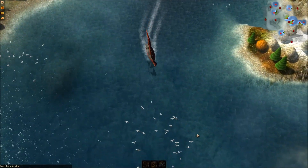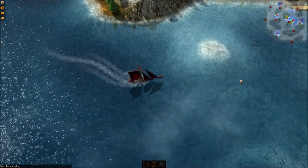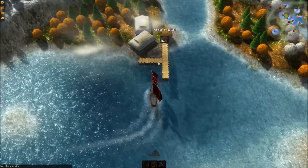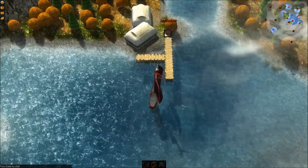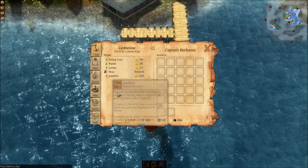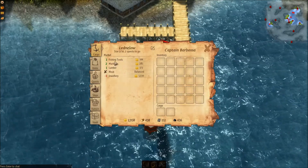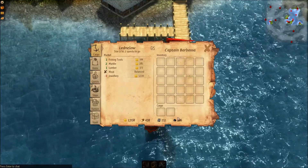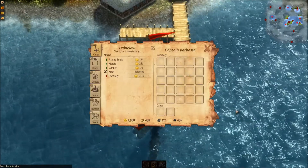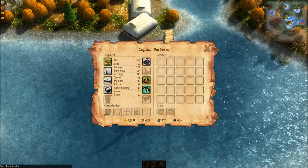The more quests completed and resources you give to towns will actually increase their town level. The higher their town level, the better equipment and stuff you can buy for your actual ship. So I'll hop into this town here — Lead Nilo. The market has Fisher Tools, Marble, Lumber, Meat, and Jewelry. Fisher Tools, Marble, and Lumber all have the green number, meaning they have those items available to buy. I could buy the two marble here and that'll go into my cargo slots. At the minute I only have two, but the bigger ships you buy, the more cargo you can hold. This is your inventory that holds the different upgrades for your ship, and you also have your customization items there as well.